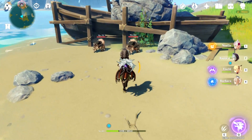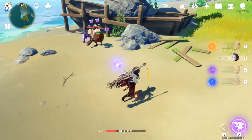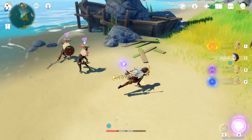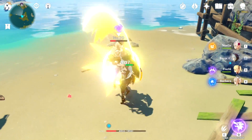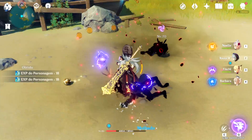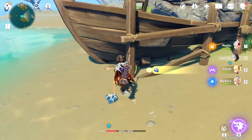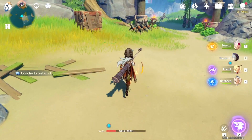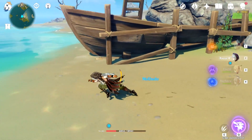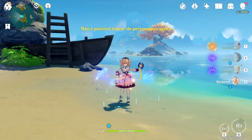Vou mostrar na prática como funciona: você acerta uma habilidade elemental, logo em seguida ataca, e ela dá um ataque em área. Isso é muito bom para o Razor e outros personagens. Detalhe: depois que você ativa pela primeira vez a habilidade elemental, essa função de ataque em área vai continuar funcionando durante 15 segundos. Depois de 15 segundos, você precisa ativar a habilidade novamente.